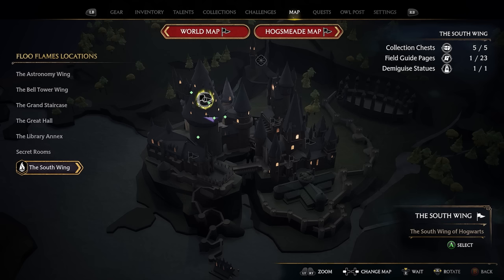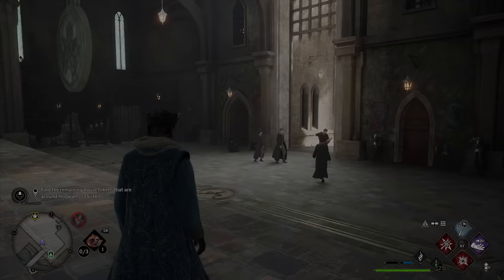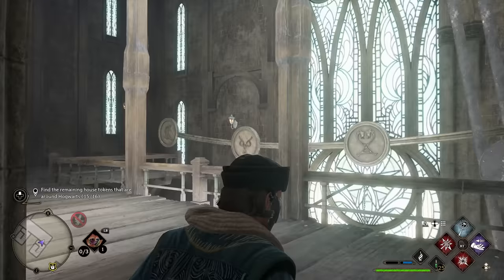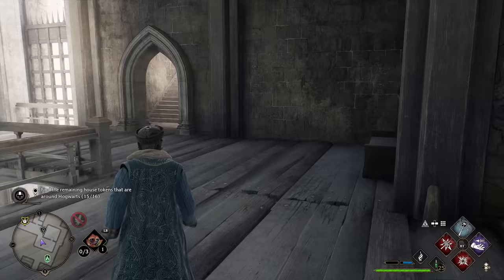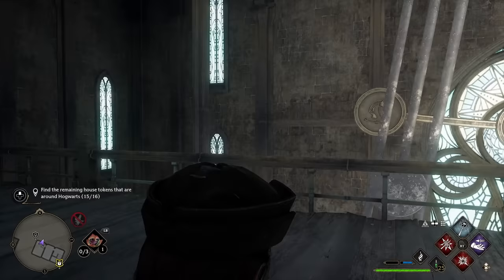To get our final key, head back over to the South Wing and take the Clock Tower Courtyard Floo Flame. Go inside the doorway to the left and head up the stairs. Note there may be a lock on the door, so you may need Alohomora to get through. At the top, come out the archway and take a left — the key is on the back side of this room. Use Revelio to spot it and run up on it. The cabinet is one floor above, so take the archway and head up the staircase. At the top, come out, turn left, and this will be your final cabinet for your final token.